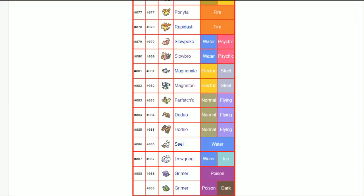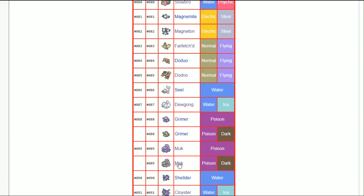Muk — adamant nature. Alolan Muk, adamant nature as well. The tankiness behind minimize works, but Muk doesn't have a lot of sustain and if it's resting then that's three turns where you could get bullied through that minimize. Getting the most damage down while you can is probably the best way to run Muk.